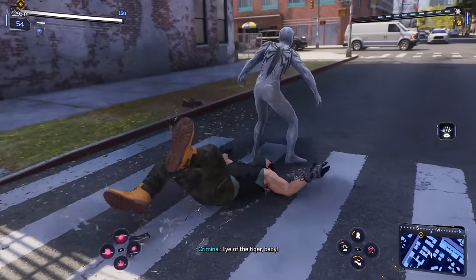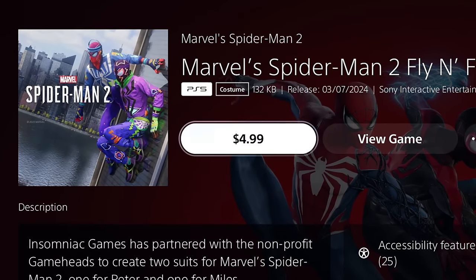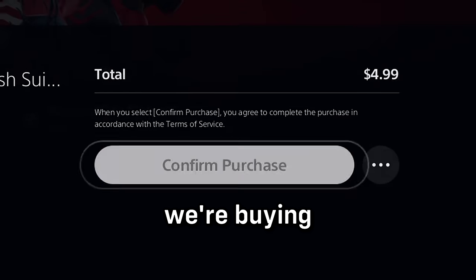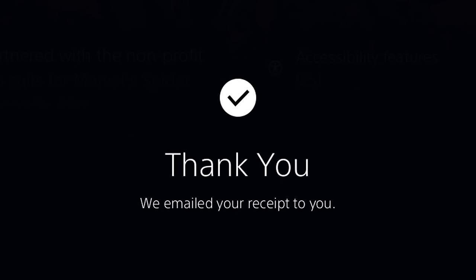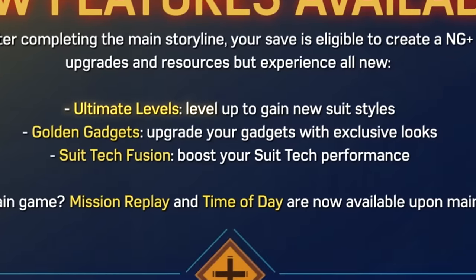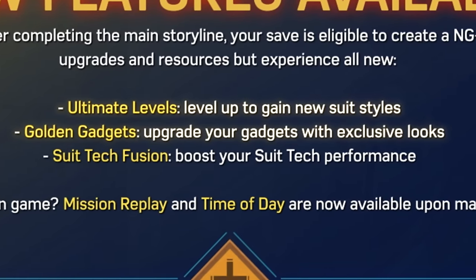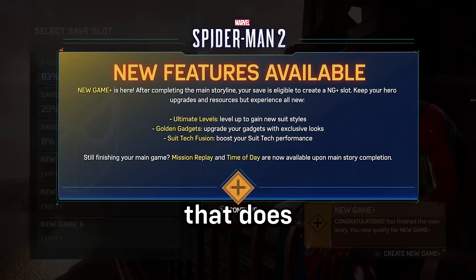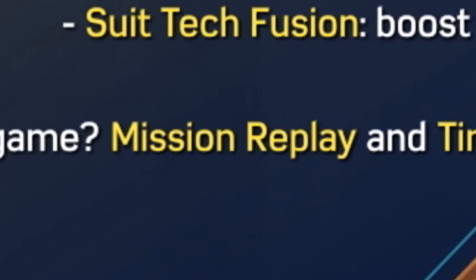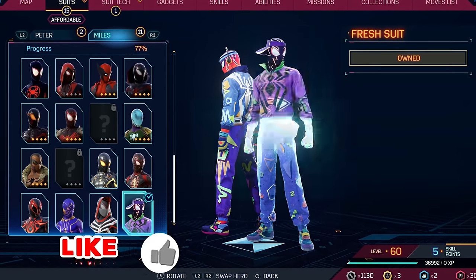It just means more content for you guys - a fly and fresh suit pack for five dollars. You know what five dollars can buy you nowadays? Groceries. We're buying suits. Yeah, no problem, Sony. Oh my god, this is clean. So we've got ultimate levels, golden gadgets, suit tech fusion - that doesn't make any sense to me - but yeah, I'm here to change the time of day and replay missions. Show me the suits!